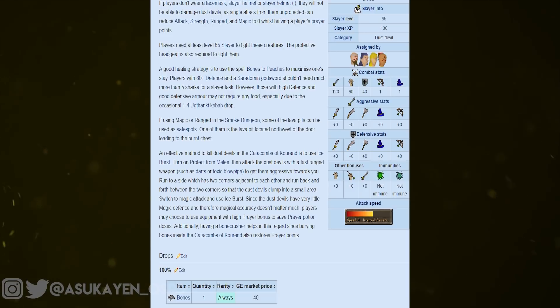As for their defensive stats, they have none to speak of for any attack style. Their primary weakness to magic comes from their magic level being 1. As we should know by now, magic defense is calculated by magic level, so with a magic level of 1, there is no magical defense to speak of. Many people choose to burst or barrage the Dust Devils because of their weakness to magic and very fast Slayer experience. Because the Dust Devils' drop table isn't stupendous, bursting will most likely break even, and barraging will most likely actually lose you money. But with meleeing, although it is slower, it will turn a profit.